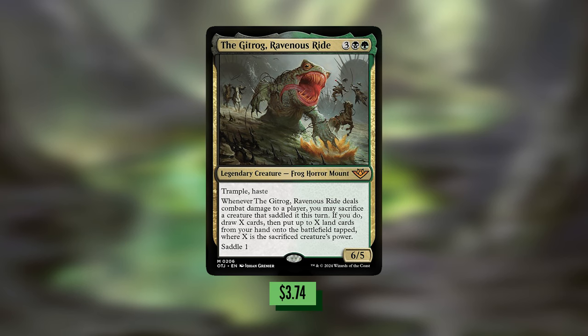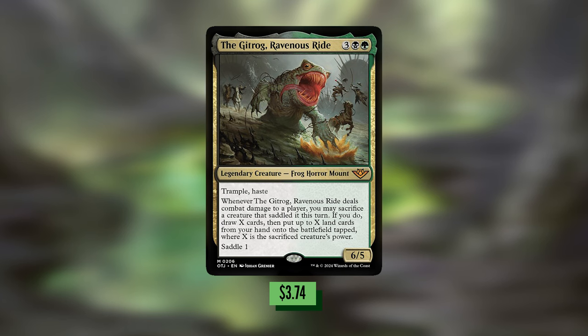The Gitrog Ravenous Ride is a 5-mana 6/5 with trample and haste. Whenever the Gitrog Ravenous Ride deals combat damage to a player, you may sacrifice a creature that saddled it this turn. If you do, draw X cards then put up to X land cards from your hand onto the battlefield tapped, where X is the sacrificed creature's power. It also has Saddle 1. Saddle works like vehicles where you tap a creature with power 1 or greater to get on the back of the Gitrog and trigger that mount ability.